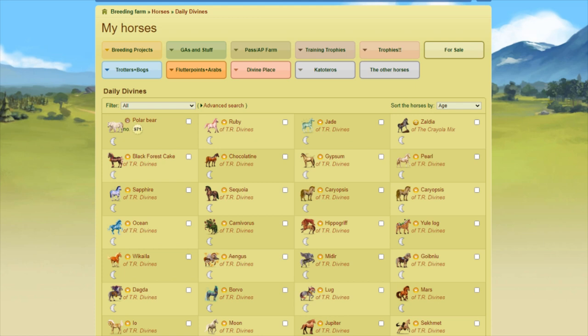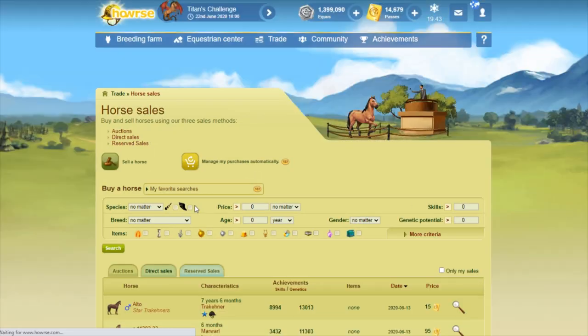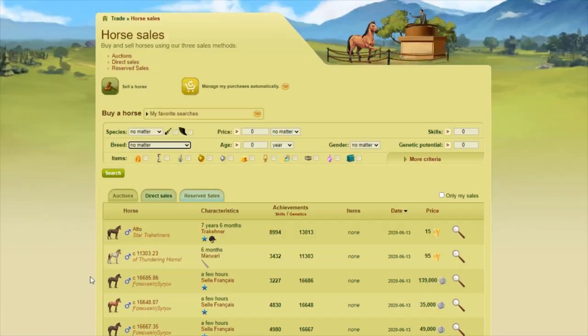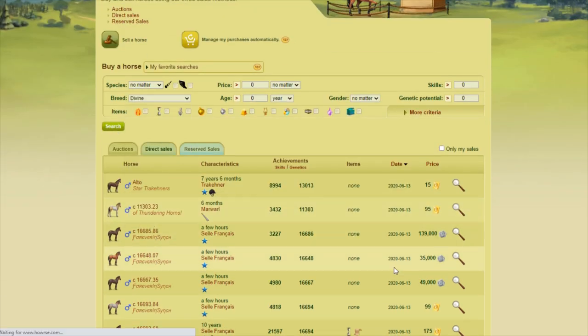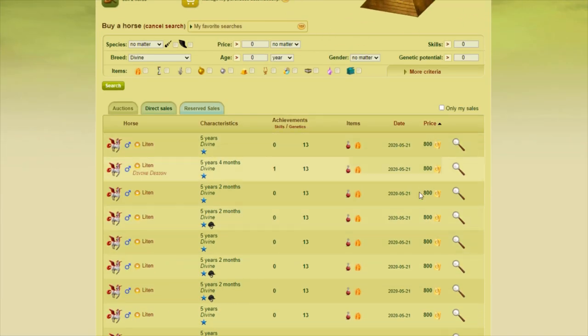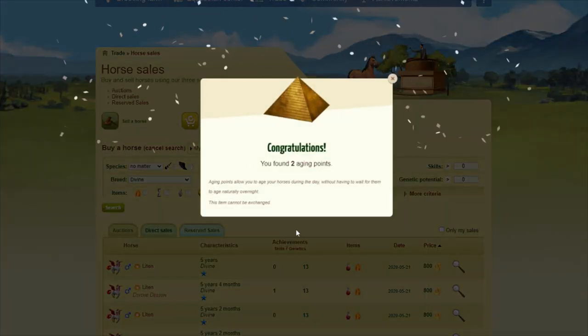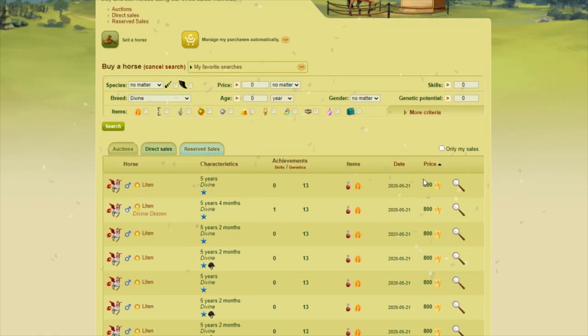My first main tip is to save — save up all of your passes, save up all of your luck items, your resources. Tip number two: only go for divines that benefit your game. Also, always catch the aging point UFOs — that's really helpful too.